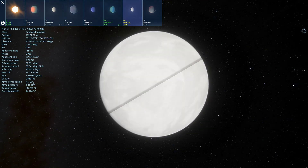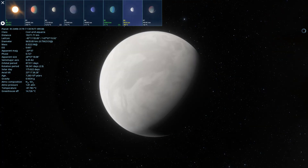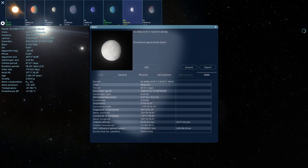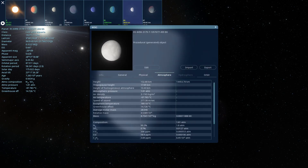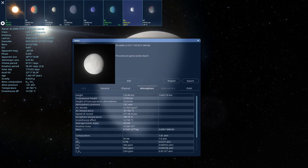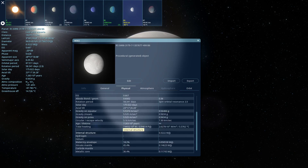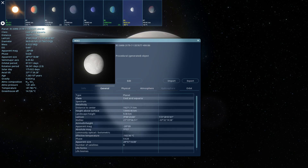Space Engine's really wreaking havoc on my dyslexia today. It doesn't have a hydrosphere. Class: cool, arid, aquaria — nice.